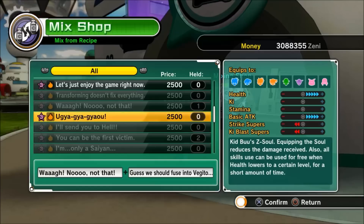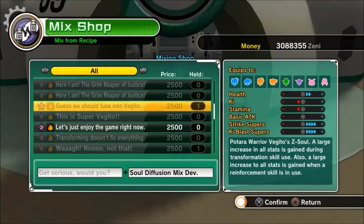Now I have to find out how to get 'Guess We Should Fuse Into Vegeto'. To get that, I need the Z-soul 'Get Serious With You' and a soul diffusion mix device, which I already have — you get those from various parallel quests. What it does: it gives you four bars on your strike supers and ki blast supers, takes one from ki, takes one from stamina, but gives you two on health. For Saiyan warriors, it's Vegeto's Z-soul — a large increase in all stats during transformation skill use, like Super Saiyan. Also, a large increase to all stats is gained when a reinforcement skill is used. To this day I still have no idea what a reinforcement skill is — if you can tell me in the comment section, I would so appreciate it.